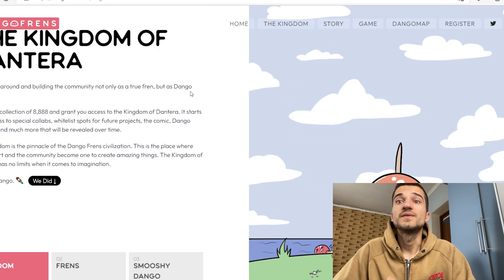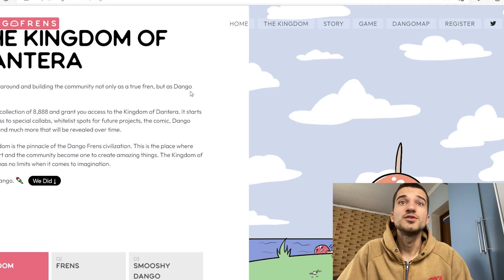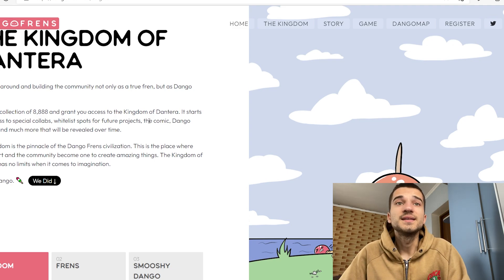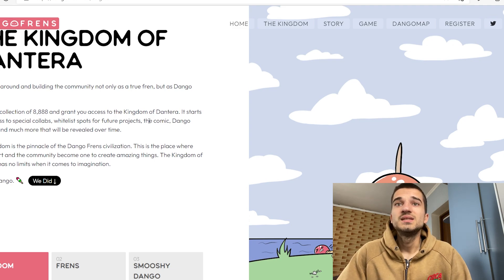Let's take a look at the Kingdom. There is a collection of 8888 NFTs, and owning one grants you access to the Kingdom of Dontera. It starts with access to special collabs, whitelist spots for future projects, Dango candies, and much more that will be revealed over time. Their kingdom is the pinnacle of the Dango Friends civilization.